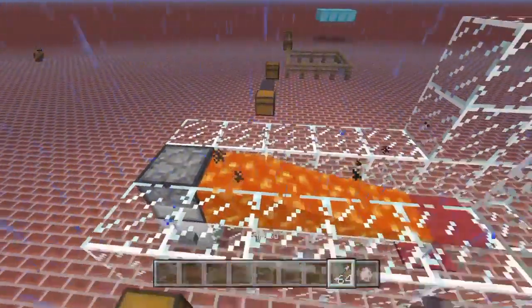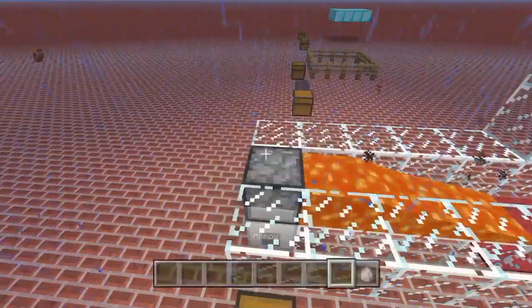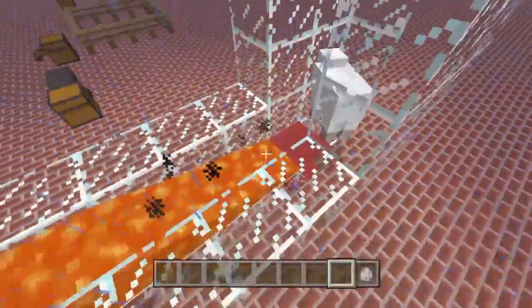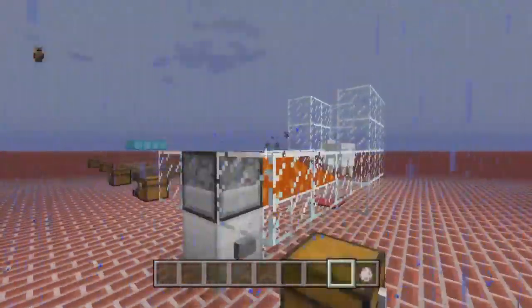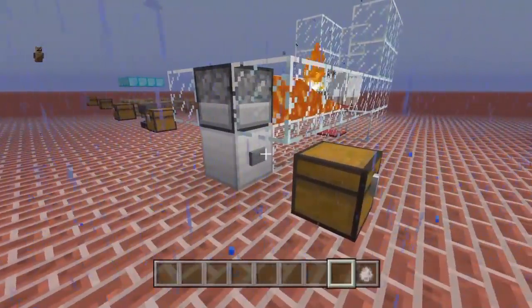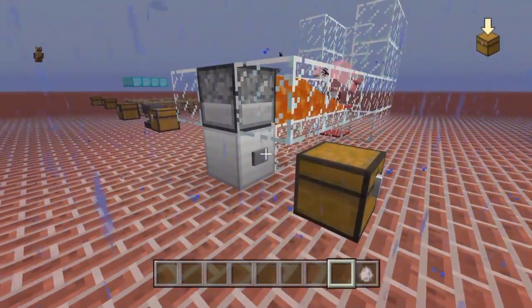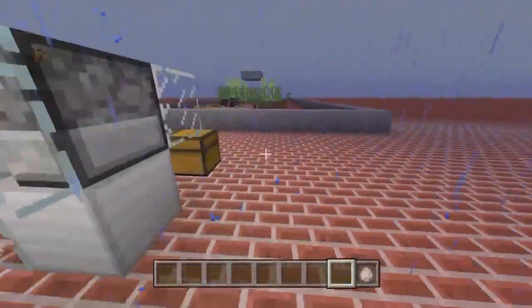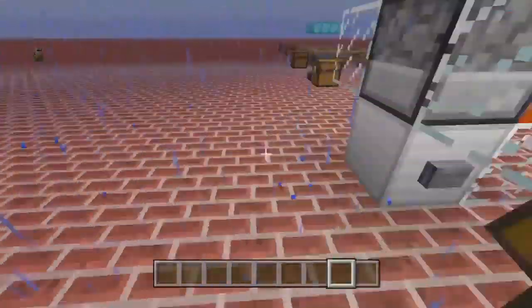This one is flaming arrows. If you put flaming arrows in a dispenser, our little sheep here is going to be our target. You can use lava to produce flaming arrows, as you can see. Let's put our sheep back in there.